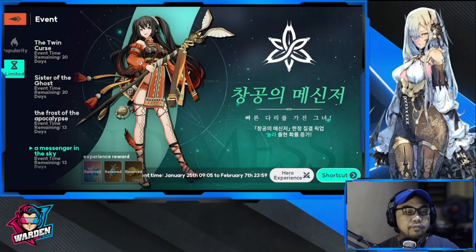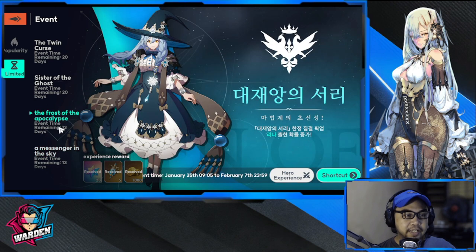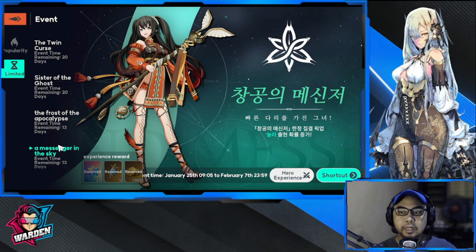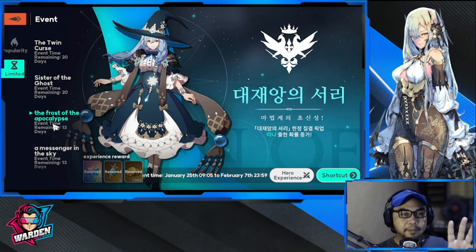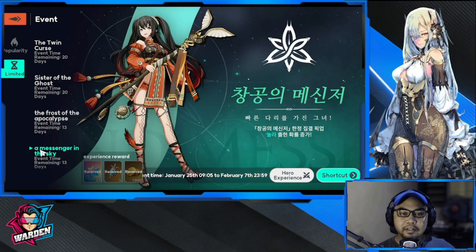Hey everyone, welcome to Archland. We have two new banners that dropped yesterday. These are Nola and Lina. We're going to go over whether there's a chance you might select them over other options, or even Susie and Susan. We'll review what they can do and go over their kits. Both of them were actually part of a free banner where you'd get Lina, Nola, or Sighard. I got Sighard so I don't have them yet, but I'd like to get Lina — I'll explain why later. We'll start with Nola first.